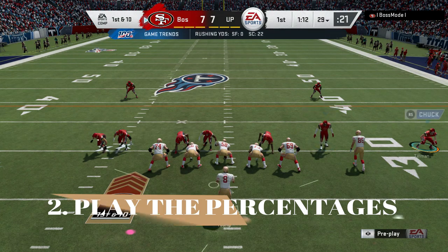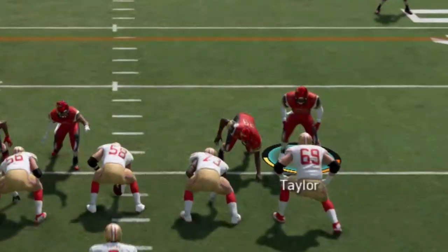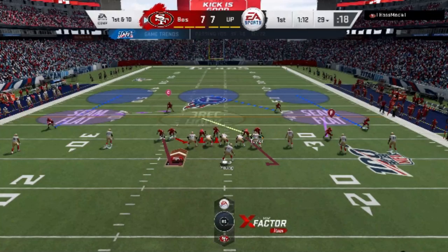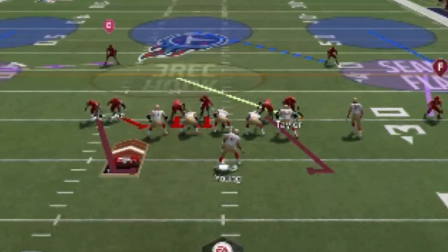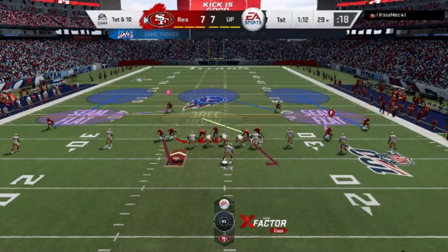Number two: play the percentages. Pre-snap, I have to come in over the tackle to make this blitz work. But ultimately I have to choose whether I start the play on the right side or the left, based on how many receivers are on each side. In this particular play, there are three receivers on the right side compared to two on the left — simple math. 60% of the receivers are on the right, so I start on the right. Don't overthink it. If there were more receivers on the other side, I'd flip the play and reset the blitz.